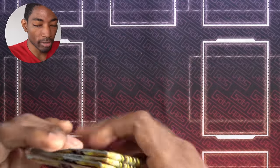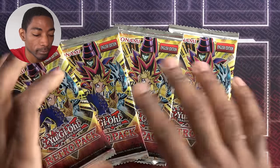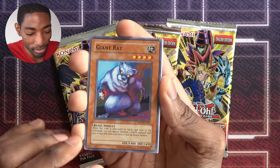I know Toons can be kind of inconsistent, but they're special summons. So I can actually summon Toon Summon Skull and Toon Mermaid pretty easily. We have our four packs. There it is — my Giant Rat. Everything's good. Now I don't have to see the rest of the pack.